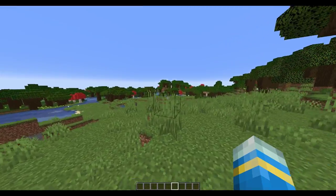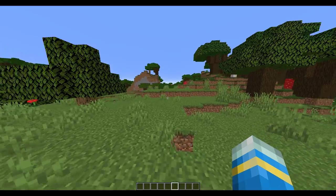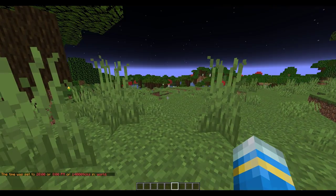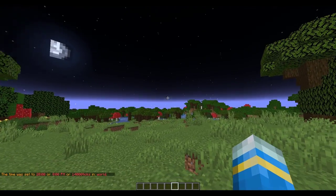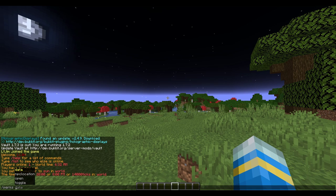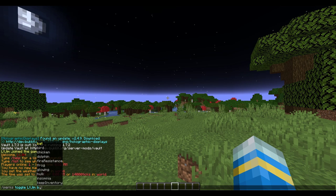You can see a few of the perks working now — we've got the glowing perk, the bat perk, and then we've got the jump speed boost and some other ones. If I were to set it to night time you'll see the bat perk is working very well. You can also do forward slash perks toggle and then a player's username to toggle a certain perk on or off.